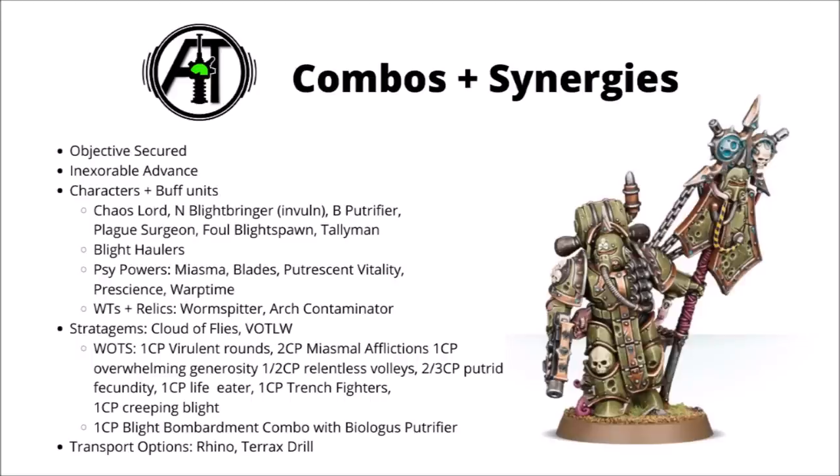As a troop's choice, Plague Marines get Objective Secured, which in ninth edition has a lot more relevance than before. Opponents will be trying to take centre objectives, and if you've got hard-to-shift Plague Marines standing there, they're really going to struggle. Inexorable Advance is great with their Bolters and Plasma Guns — getting 18-inch rapid fire as they move up is exactly what they'd like, meaning you don't have to trade off too much between standing still for Malicious Volleys or getting the extra movement and positioning they ideally want.